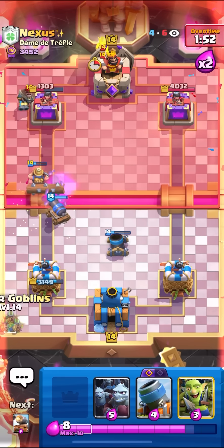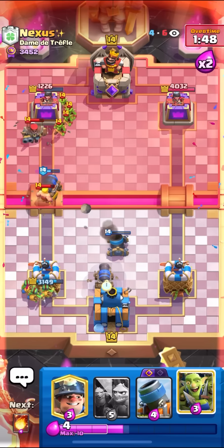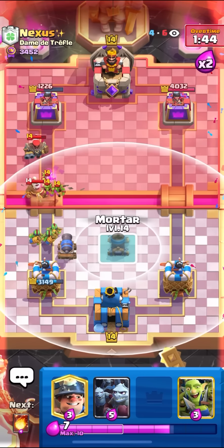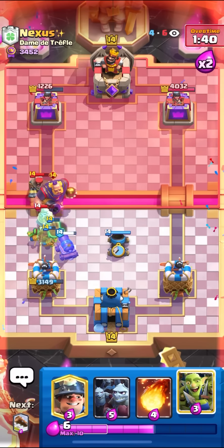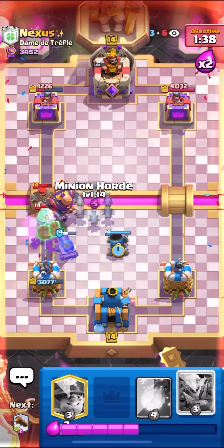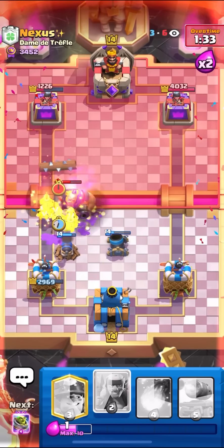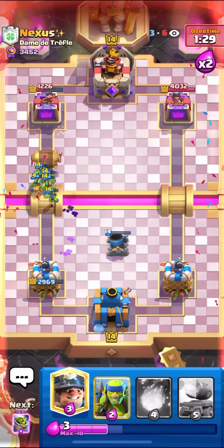I'll just go for my Log, hit the Hunter, go for my Spear Gobs, and then I can set up another Cannon Cart. Against this deck, you guys can see I'm just clogging the lanes with Cannon Carts, and he can never really make a good push. I'll go for my Defensive Mortar now — I'm always putting it here so he can't Fireball my good-side tower, my tower that's low. I'll go for the Log and then I'll go for my Gang. RG's dead again with no hits — bro still hasn't really done anything.